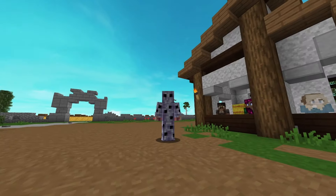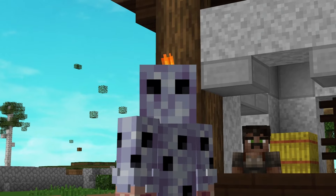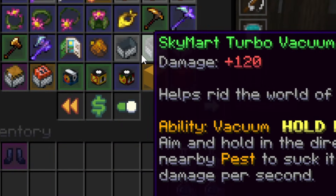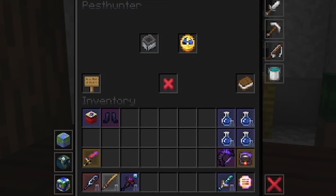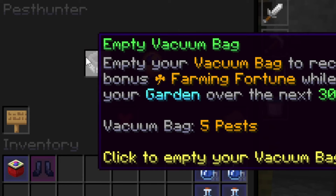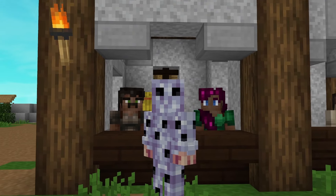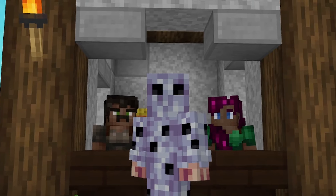Pests can only be damaged with vacuums, and a vacuum can be claimed for free from the Phillip NPC. You can upgrade your vacuum in the Skymart menu for copper. Pests stored in the vacuum can also be turned into Phillip for a temporary boost to your farming fortune that lasts 30 minutes. The farming fortune boost scales with how many pests you've turned in. You can turn in a maximum of 40 vacuumed pests at once, giving you a plus 200 farming fortune boost for 30 minutes. Turning in your pests right before a farming contest is recommended to maximize your farming fortune and placement.